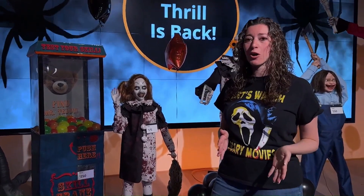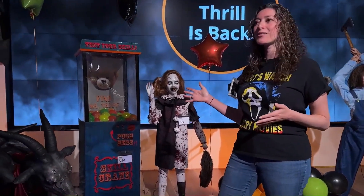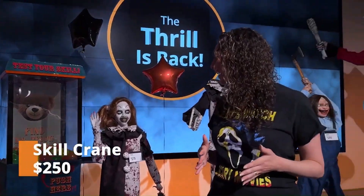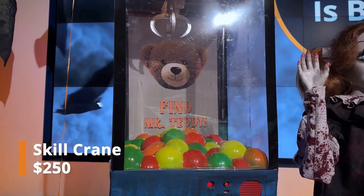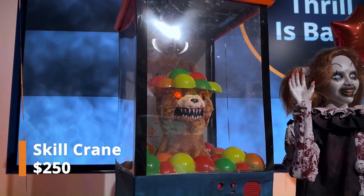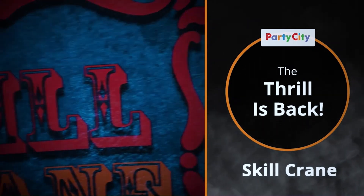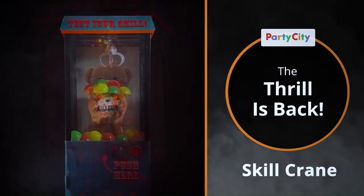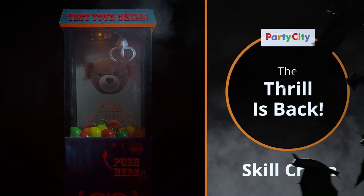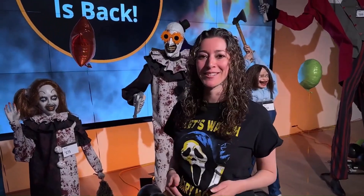Next we have kind of a reskin of that popcorn guy from a few years ago — but it's actually a claw machine named Skill Crane. You push a button to activate it, and basically a teddy bear lunges up out of it. It's a pretty cool prop. I like the detail, I like how the crane at the top moves — it's not really necessary but it's a nice jump scare.